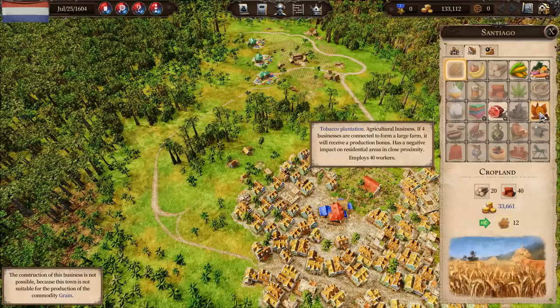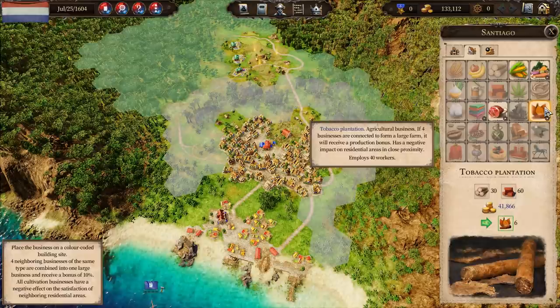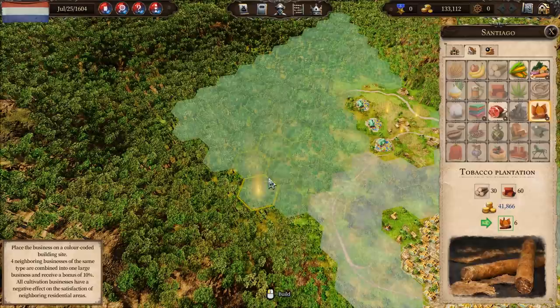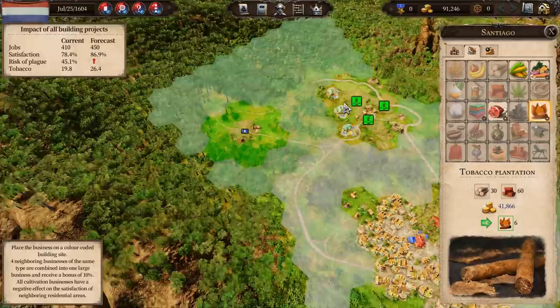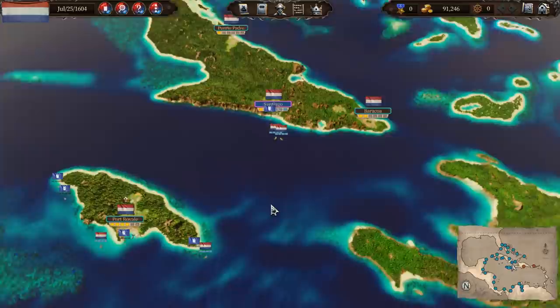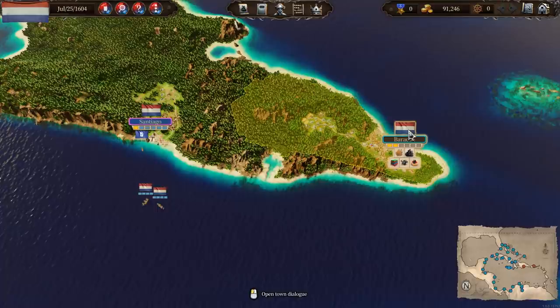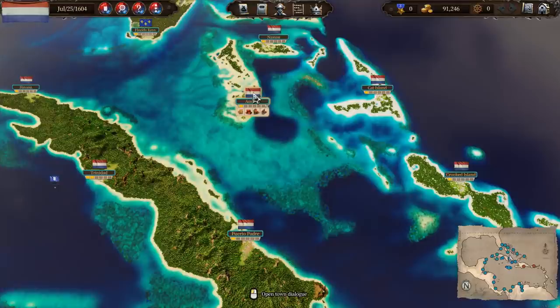At Santiago, we're going to build a tobacco plantation. We get a bonus if we build four of them next to each other, and they have a negative impact on nearby residential areas, so we want to build them a little way out. Once placed, the game says construction materials are missing — we're missing bricks. I'm sure our ships will bring bricks in, but we can definitely improve things if we can find a source.